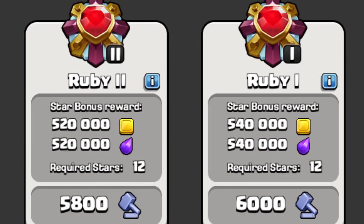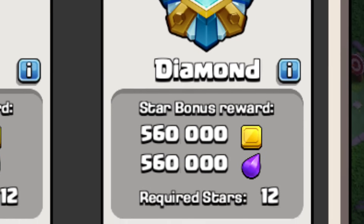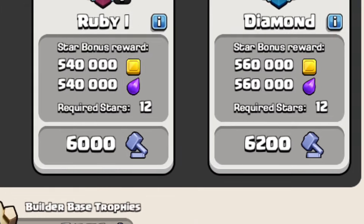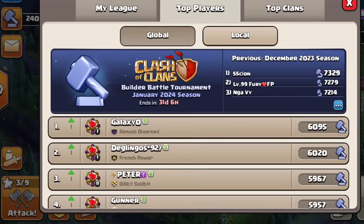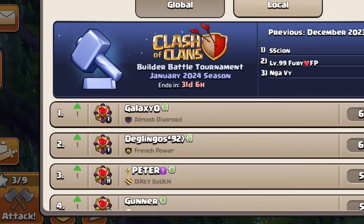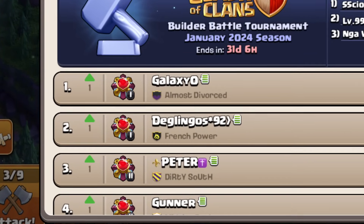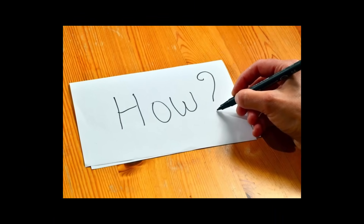Here's a Builder Base flex that I would say is even more impressive than being in leaderboards on the home village, and that is being in Diamond League in the Builder Base. You have to have 6,200 trophies to get into Diamond on the Builder Base. Literally, at the time of editing this, there's nobody in Diamond League. How did you get into Diamond League in the Builder Base? If you've been into Diamond League in the Builder Base, let me know in the comments.